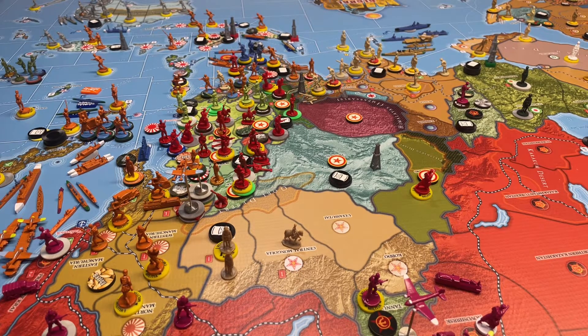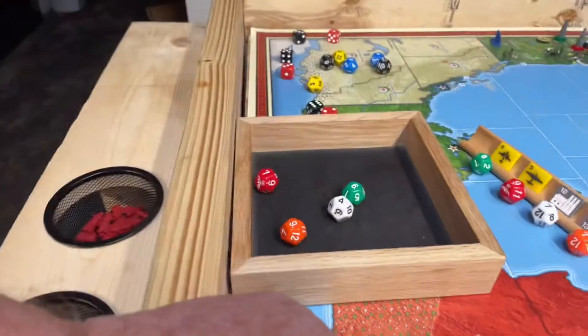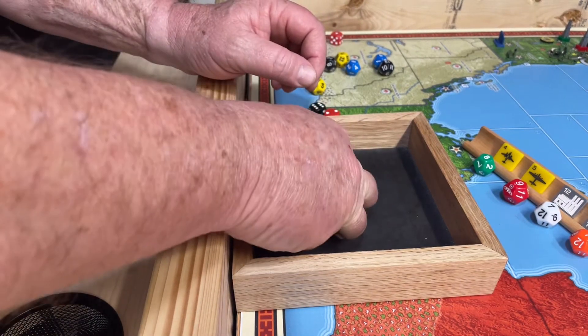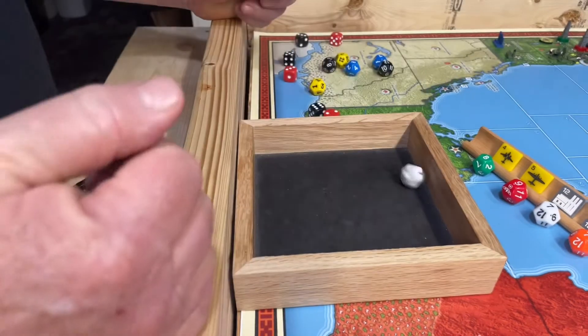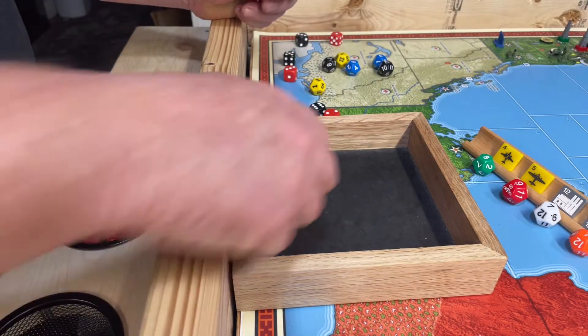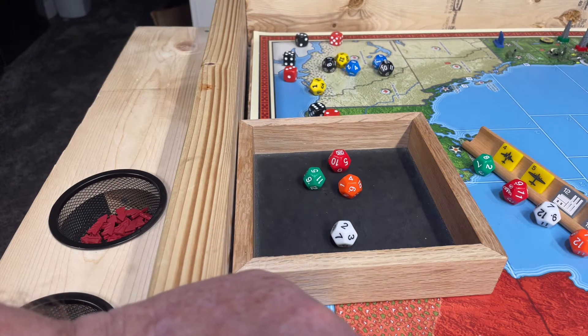Hello everyone, welcome to the Ozark Outpost. Operation Goliath - this is Germany in January 1942, turn 12.1. Jumping back to the previous turn: I forgot to give Italy their partisan generation roll for Sardinia, and that's a miss. Okay, that's taken care of.